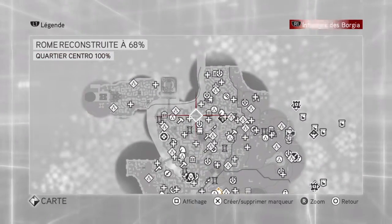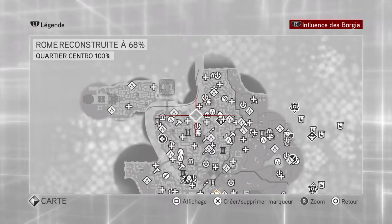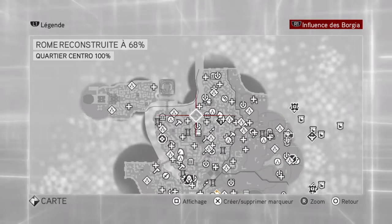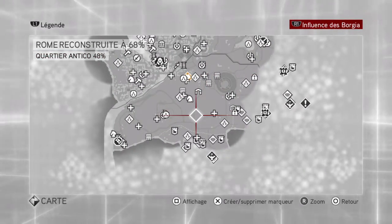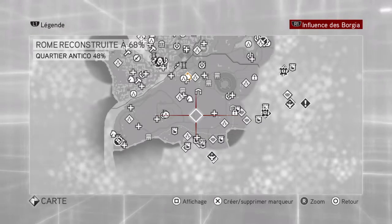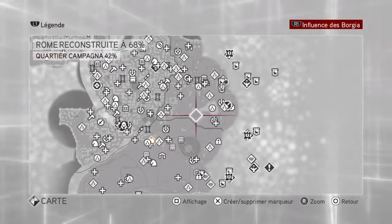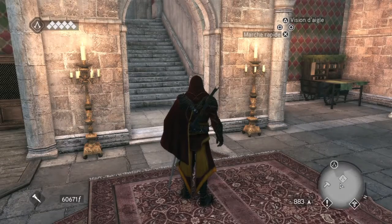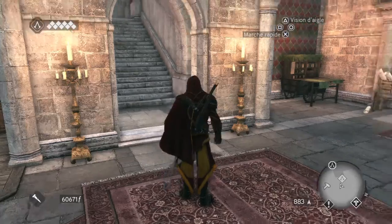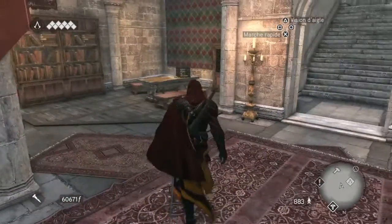The Central District is now done at 100%. As you can see, I now have access to my recruits — some are at level 5 and some others are at level 4. They're doing missions right now, so that's why you don't see the symbol below my health.